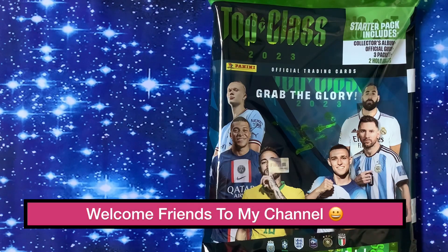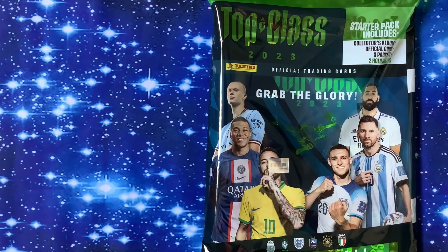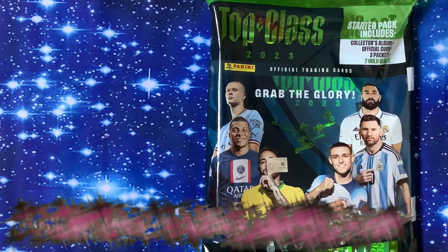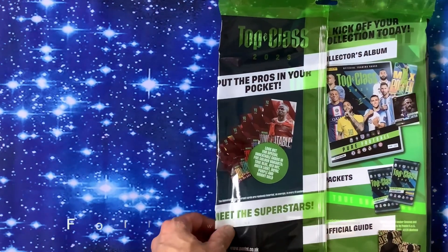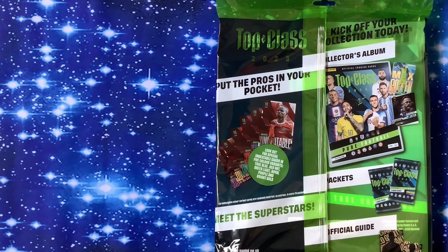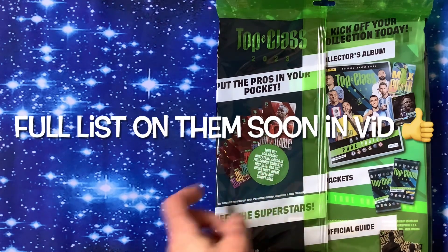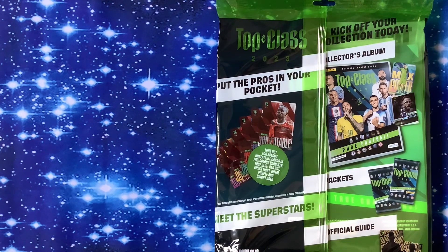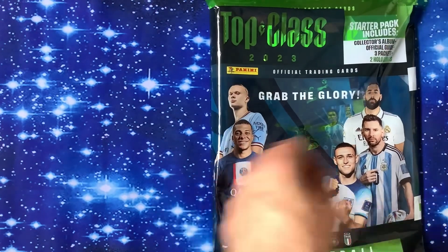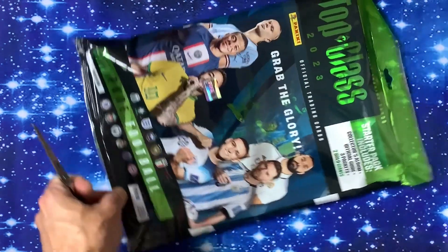Welcome to the channel. Today we have got Panini Top Class 2023 Grab the Glory pure football trading card set. The starter pack includes a collector's album, official guide, three packs, and two Hollow Giants — which are limited editions. On the back it says 'put the pros in your pocket.' There are nine different cards with color variations: True Blue, Red Hot, Green Light, Royal Purple, and Bright Gold. The packets, official guide, and giant hollows cost nine pounds 99, and the packs are two pounds each.